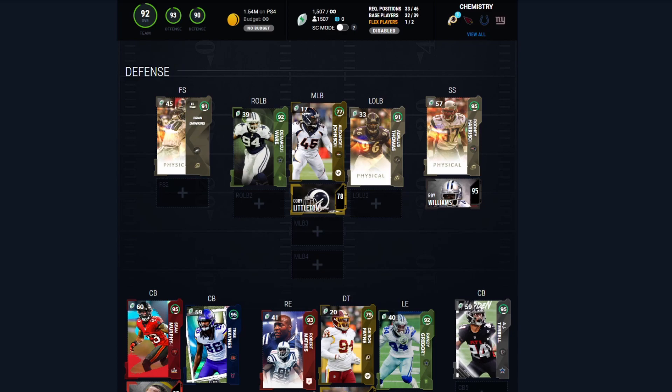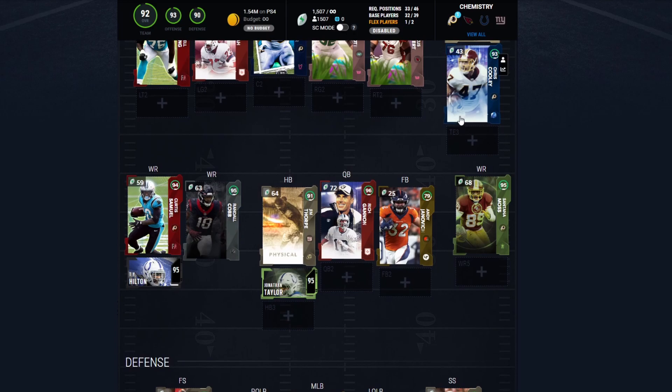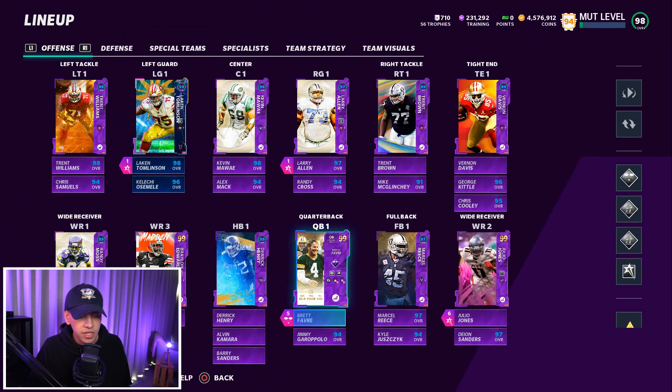Looking over the defense — speed everywhere, coverage where needed. This is definitely a defense you can ball out with, especially with the right abilities. Looking over the entire team as a whole, ignoring the extra players, an entire team for maybe 1.2 million coins — not bad at all. This is definitely a team you could be very competitive with. If you want to see me use the budget team in Weekend League, hit that like button and subscribe below.